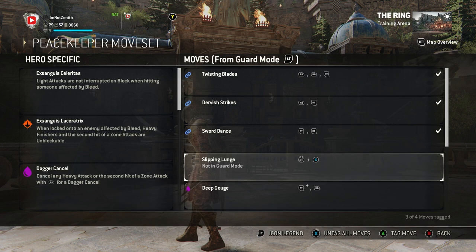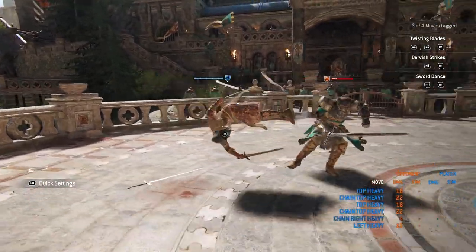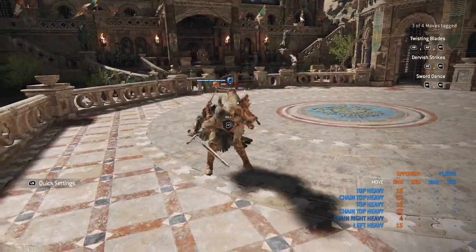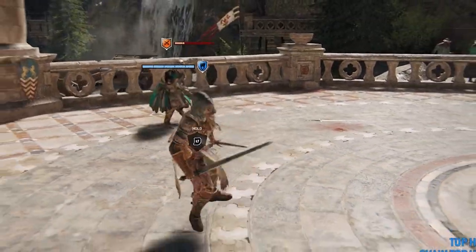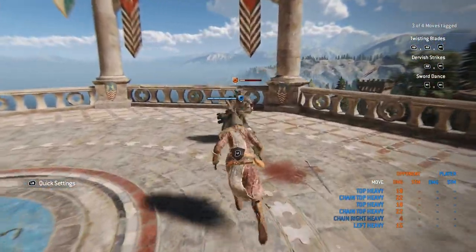Next we have the Slipping Lunge — left analog stick and X, and you have to be sprinting. She kind of slides forward. It's a pretty long lunge, and you can use this to throw people off ledges or simply as an entry into a fight.